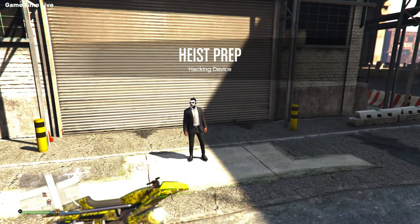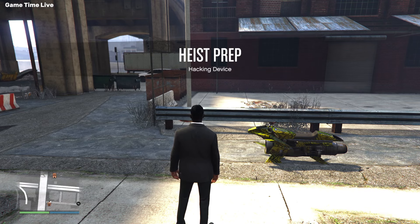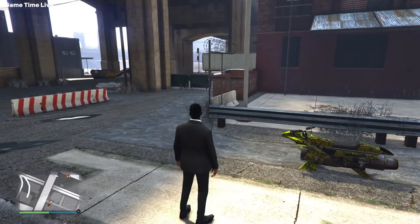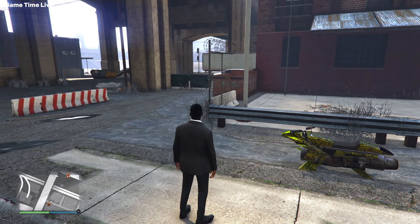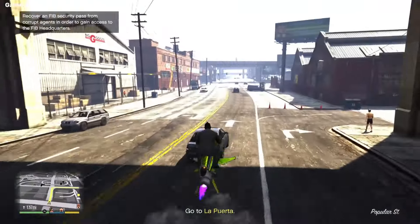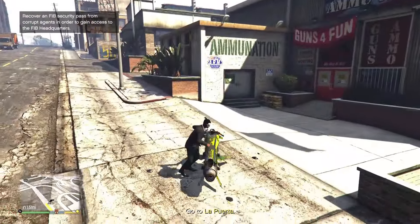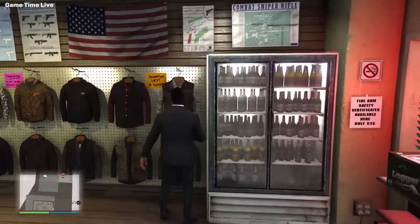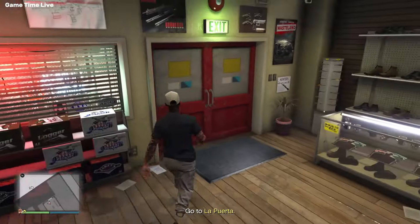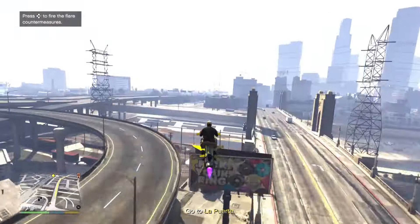Before you start up this mission, make sure that you have the outfit saved where you want your FIB badge on. When you load up the mission you should load in with a suit. If you do not load in with a suit, go to story mode then go back online and restart the mission. You need to load in with the suit for this to work. Grab your personal vehicle and make your way over to Ammu-Nation.